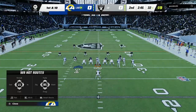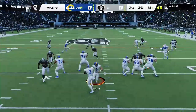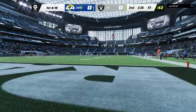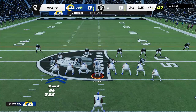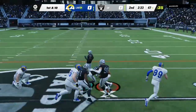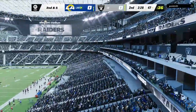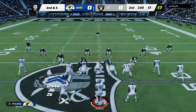From the 32, here's first and ten. Off the fake to Akers, here's Stafford — he'll buy some time right and get this into the hands of Van Jefferson. The Rams going to use the first of their timeouts, with two remaining. Stafford going to give this to Akers, and this will be taken across midfield into Raider territory. Denzel Perryman there to bring him down.